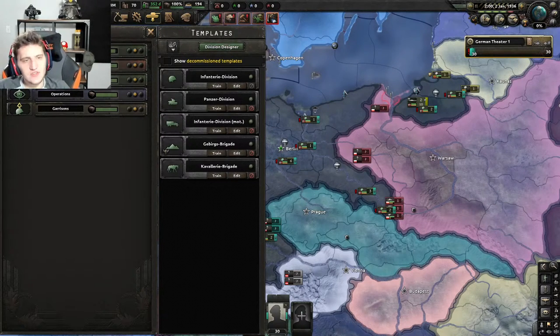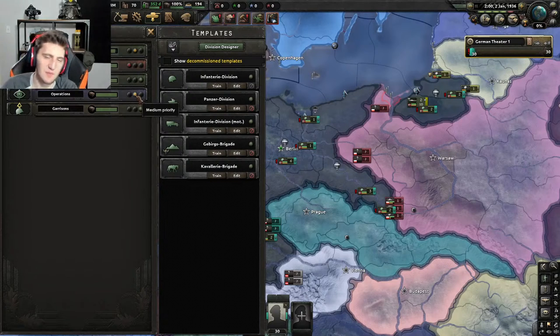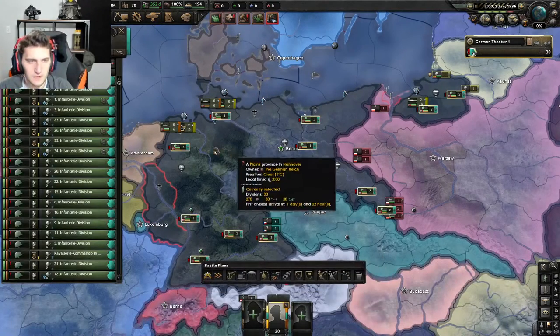This is your logistics screen. You basically tell the game how to prioritize equipment and manpower. I prefer prioritizing garrisons, operations, and supply trucks, making upgrades a low priority and reinforcements a medium. Your first priorities are garrisons, operations, and supply trucks — very important to keep those running smoothly.